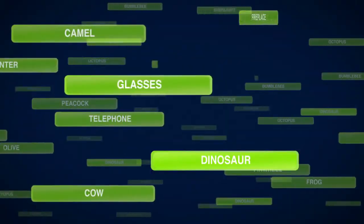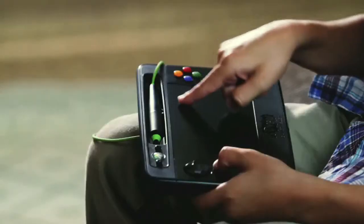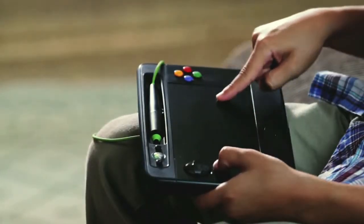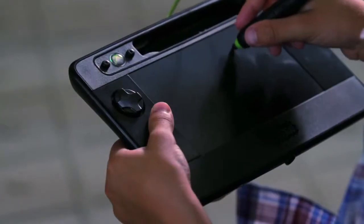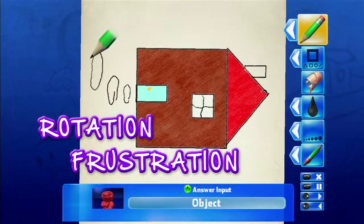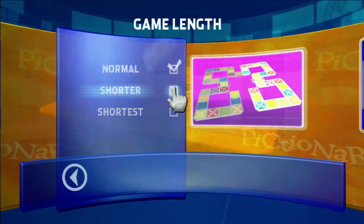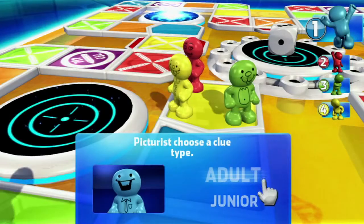The games begin with over 3,000 clues or create your own. The UDRAW drawing surface opens up 11 new ways to play like finger painting, eraser only, tool confusion and rotation frustration. Your family can draw up the fun with customizable game length and junior and adult clue categories.